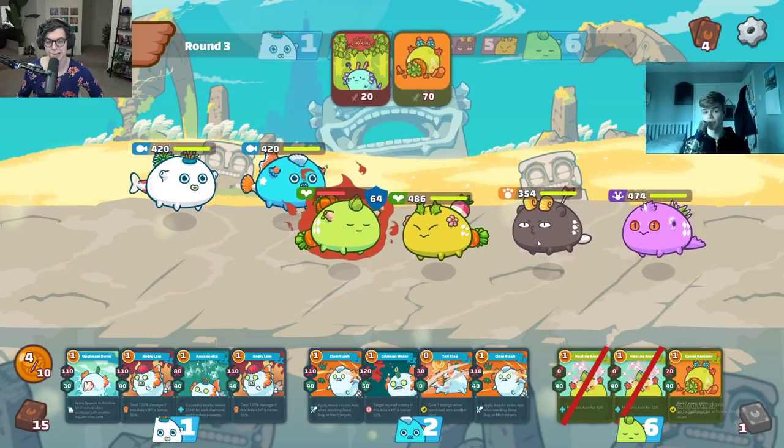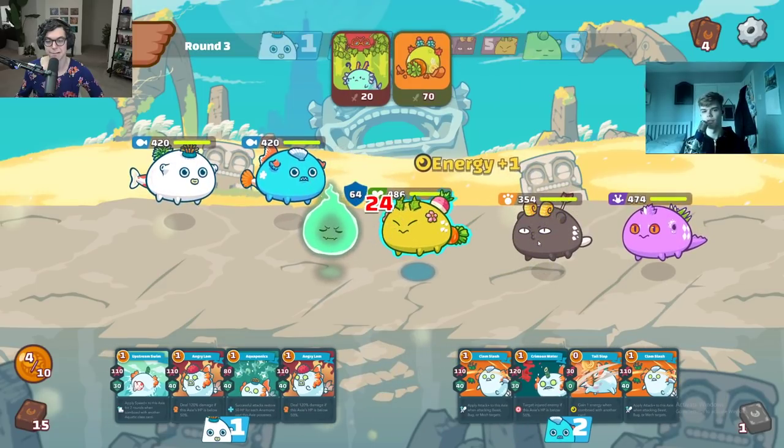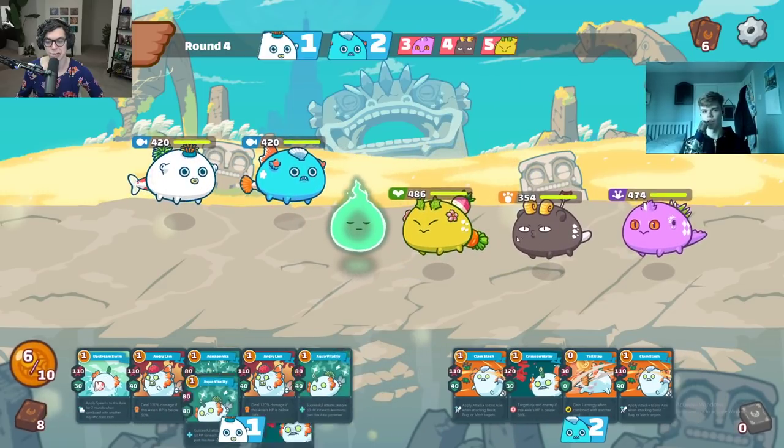The main thing you're worried about in terms of damage from the opponent is the Tiny Dino, and that only activates in later rounds.